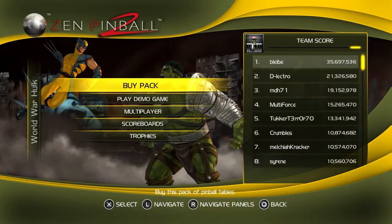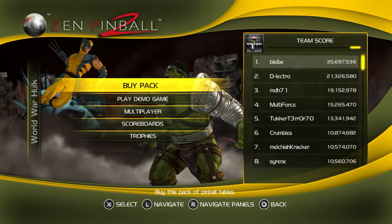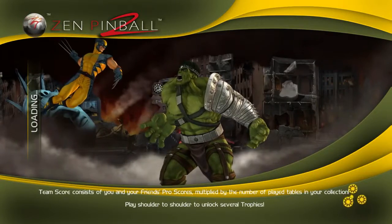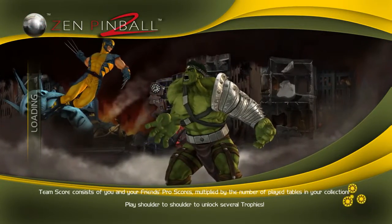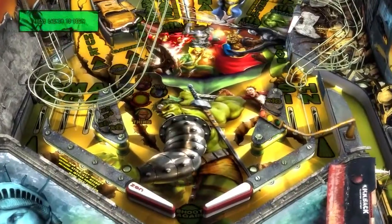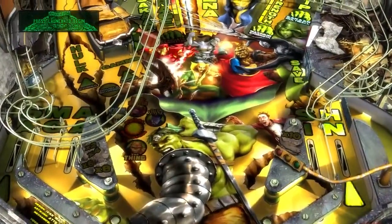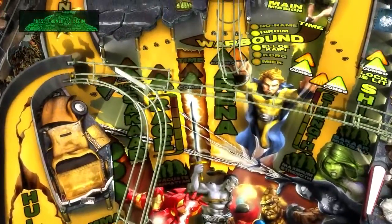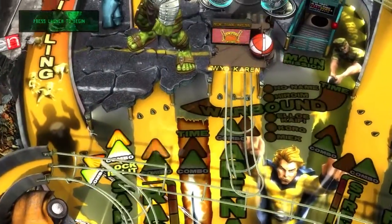Here we go, this is World War Hulk. Hulk was already badass, but you put some metal arm on him and some warrior stuff — you put all that on him and he gets even more badass looking. Check him out.